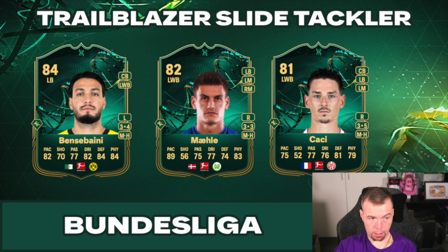For the Bundesliga I have three options. This is probably one of the best picks in this evo outside the Premier League. Ben Sabani can play center back, and with that upgrade on the card he's very decent — getting 82 pace as a center back in the Bundesliga. It's a high-high work rate card and a very good-looking card overall. I'd say he's up there with the best choices for this Slide Tackler left back option, unless you're doing it for a specific club you support.